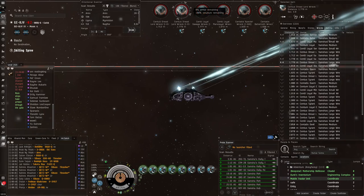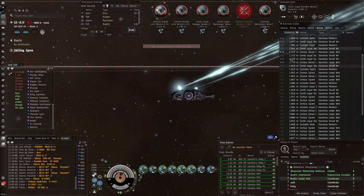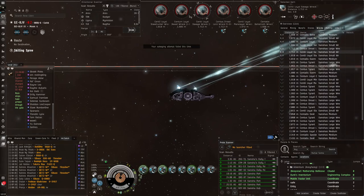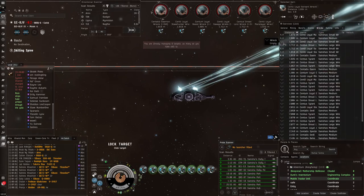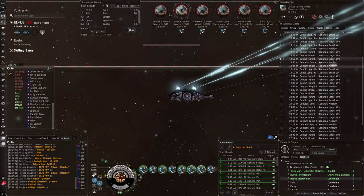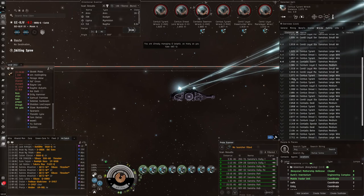I'll just keep going, pressing the hotkeys F1 to F6, or F1 to F8 if you've got all eight fitted. Just salvage all these wrecks - it doesn't take a long time. It's a quick little activity that will generate a bit of extra ISK on the side. The salvage can sometimes be good, sometimes be bad - same as the loot. There are a lot of wrecks here.